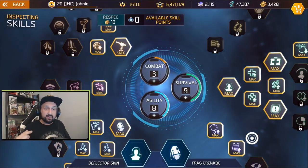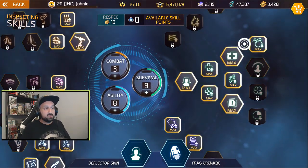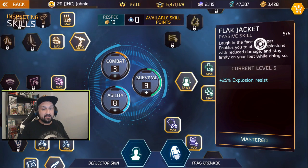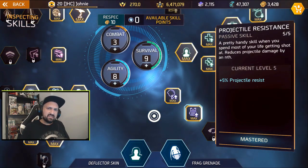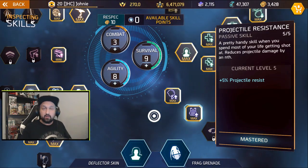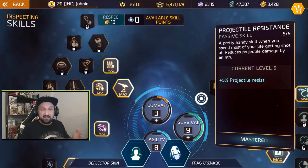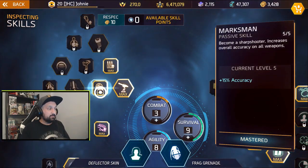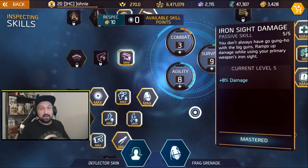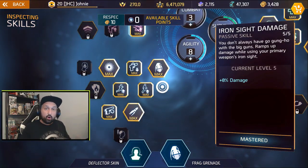I switched my skill tree back to 8/3/9. It's a very nice PvP skill tree. The 9 in survival is awesome because you get 25% explosion resistance — great against grenades and rocket launchers — plus 5% projectile resistance that stacks with gear. With 3 in combat you get 15 accuracy, which matters in PvP with an SMG. One point in combat also gives 8% damage when aiming down sight.